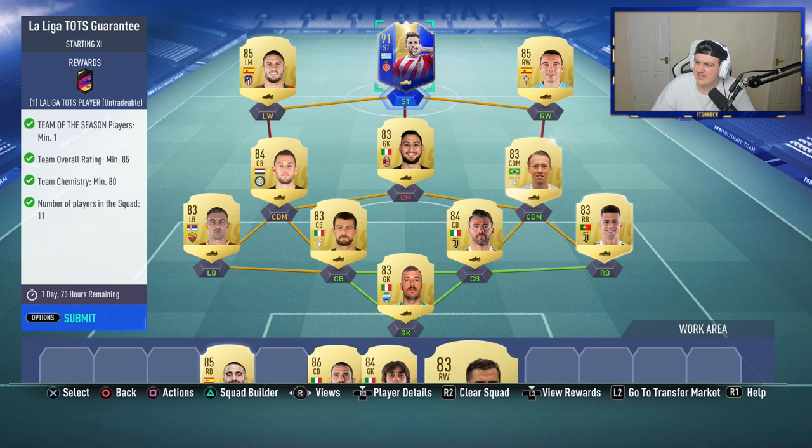In terms of the Team of the Season, looking at it, the ones I'd happily take are Benzema, Suarez, Messi, Jordi Alba, De Yene, Pique, Oblak, Griezmann, Dembele, Iago Aspas, and Ben Yedder. They're the ones I would happily take. Possibly Ter Stegen as well. Anyone over 90-rated is alright for SBCs, but there isn't a whole lot of usable cards in there, in my opinion.